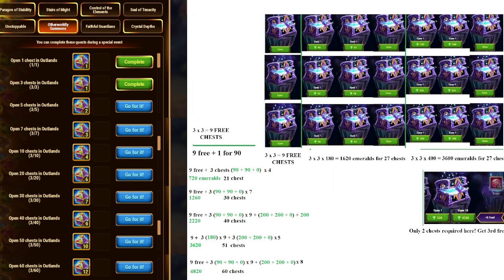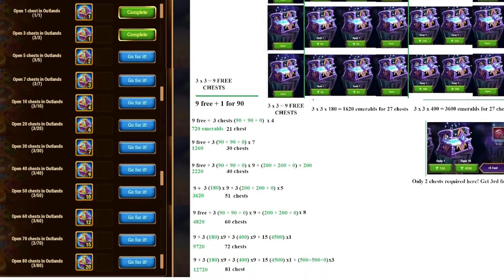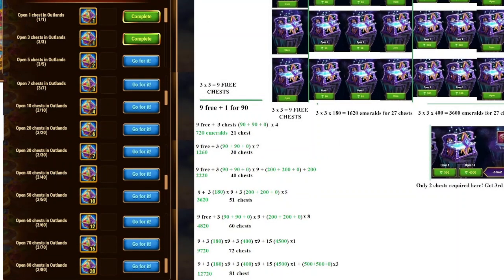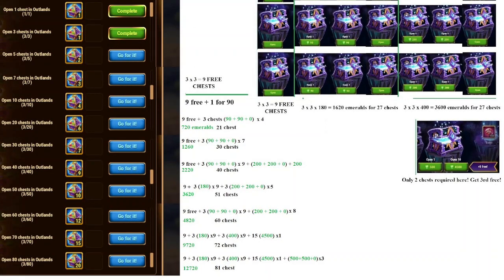The only thing I would like to highlight is: if you want to get 80 Outland chests, that's the part where you need to trade 4,500 and 500, 0. In case you would like to complete 72 chests or 81 chests, then you will need this super offer described on the right-hand side — 10 plus 5 for free — and that allows you to clean all the stuff and get all the rewards.